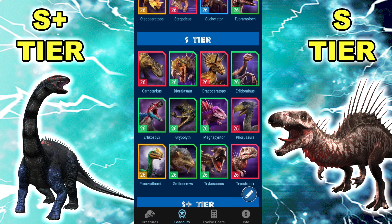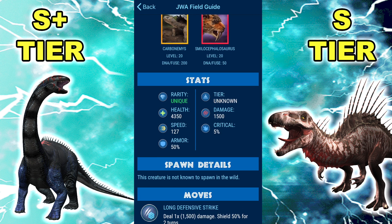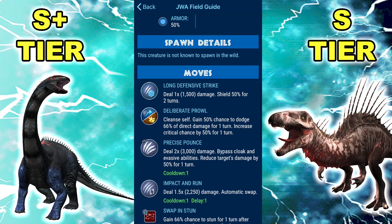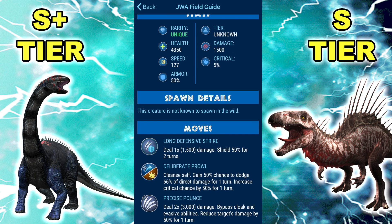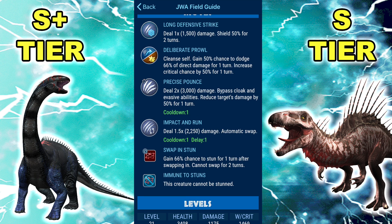Moving on to the next dino — actually a new one — Smilonemys. It got shafted and actually got a nerf. The stats are 3,990 HP, 1,200 attack. If you're looking at the stats on screen which are not correct — with the old stats it would unquestionably be the best dino in the game; did it even lose any matchups? It had very select few matchups it lost. Its moves: Long Defense Strike, Deliberate Prowl, Precise Pounce, Impact and Run, Swap and Stun, and immune to stuns. Before this patch, no one could fathom having more than 40% armor, and here we go — something with 50% armor with a decent amount of HP and still a shield to go with that.